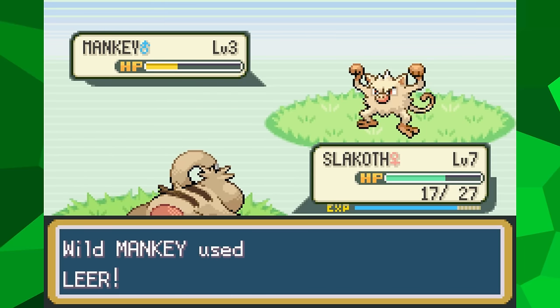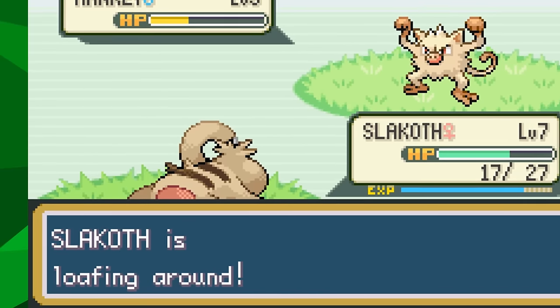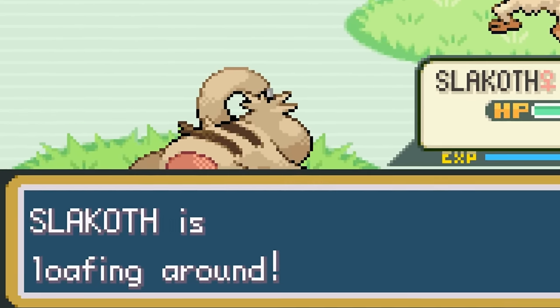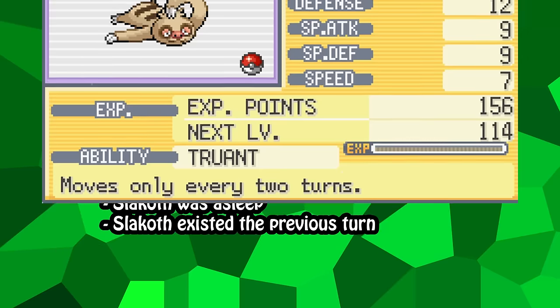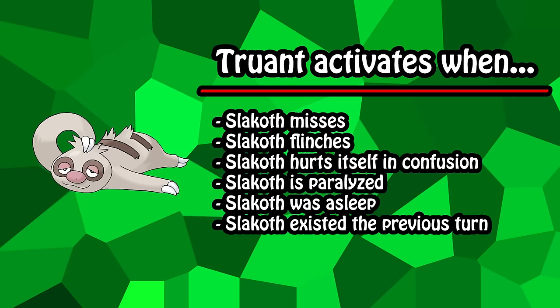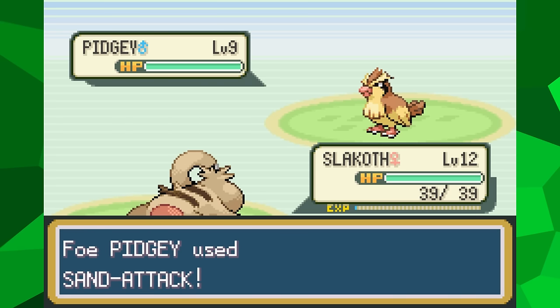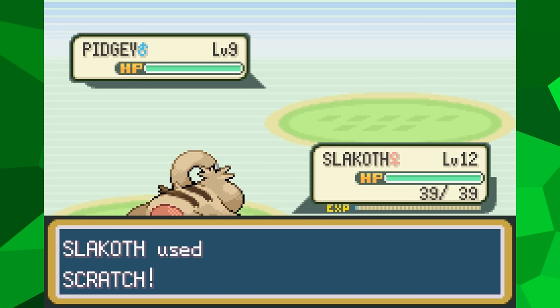While on its own Slakoth isn't necessarily the worst thing ever, what really holds it back is its ability: Truant. Because of Truant, Slakoth is unable to act every other turn. Essentially, it's like every move it uses has the negative effects of Hyper Beam, and it needs to recharge every time it attacks, even if it doesn't actually do anything the turn before. Truant can make what would otherwise be an easy fight into a dangerous situation, as Pokemon is a game where a single move can make a huge difference.